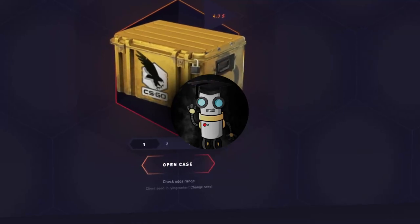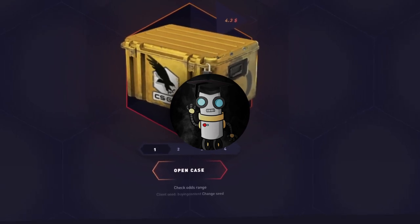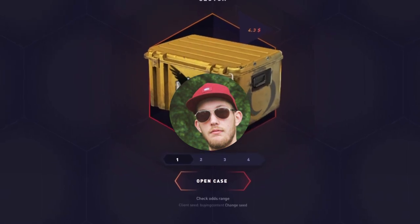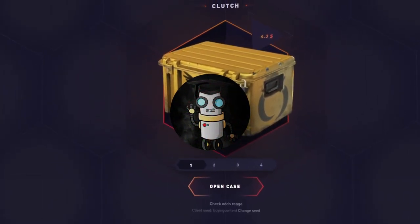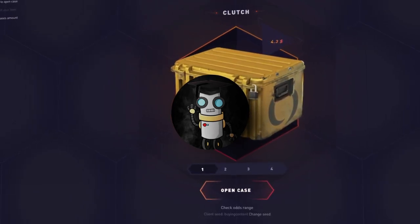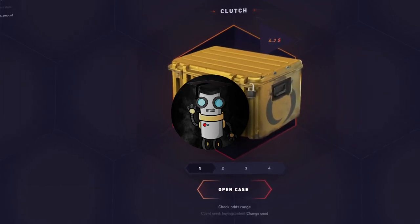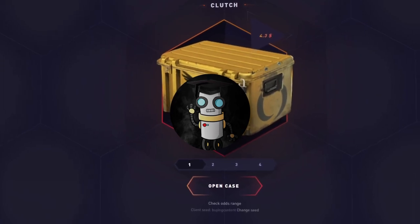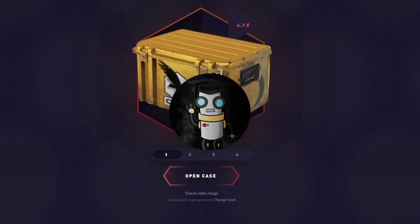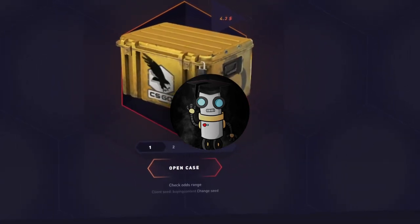Ladies and gentlemen, welcome back to yet another case review. Today I am Dr. Dijin aka Bowtie, joined by the one and only Professor Mello. We are bringing you another combo case review of CSGO cases on datdrop.com. We wanted to find out what are some of your favorite CSGO cases, and the two that popped right out are the Clutch case and the Falchion case. Let's jump right in.